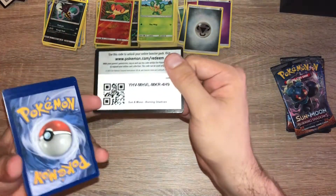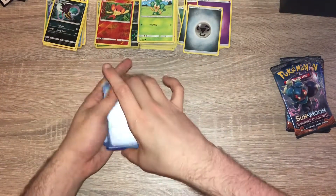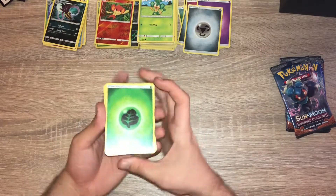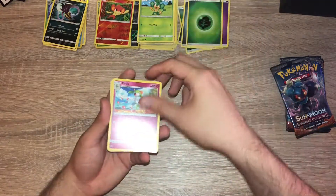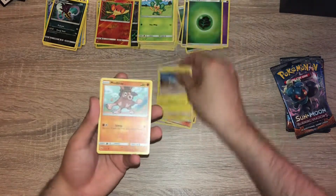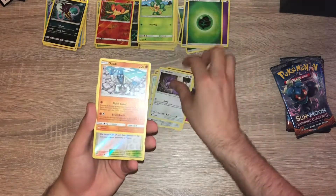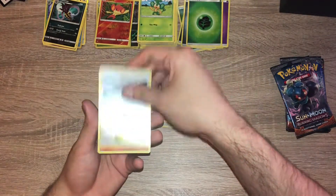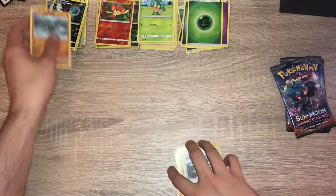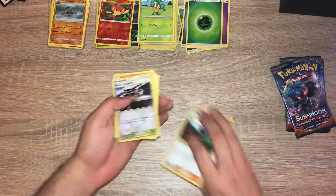Box two, pack two: grass energy, grass energy, Kirlia, Olivia, Kiawi, Tynamo, Mudsbray, Stufful, Noibat, Zubat, a reverse holo Mount Lanakila, and a Crabominable. Crabominable — I can't say that word!